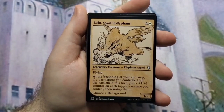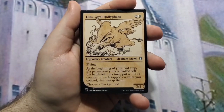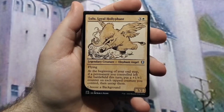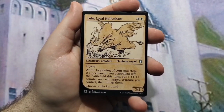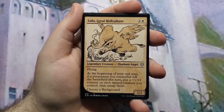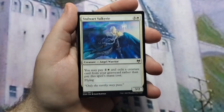Lulu, Loyal Hollyphant — it's a 3/2 flyer that at the beginning of your end step, if a permanent you controlled left the battlefield this turn, puts a +1/+1 counter on each attacking creature you control. You can choose a background with it if you want to make it your commander, though it's probably the least viable option of the commanders in this deck.